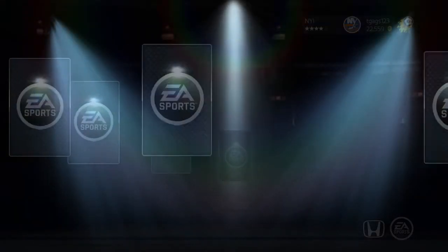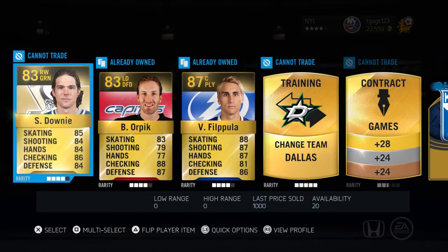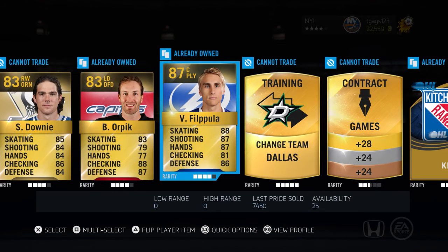Last pack — let's see what we're going to get. Looking for this one. And... Philpula! Philpula is the only player on my team that I don't have a free version of. Now when I put this Philpula in, my entire team will be free items.